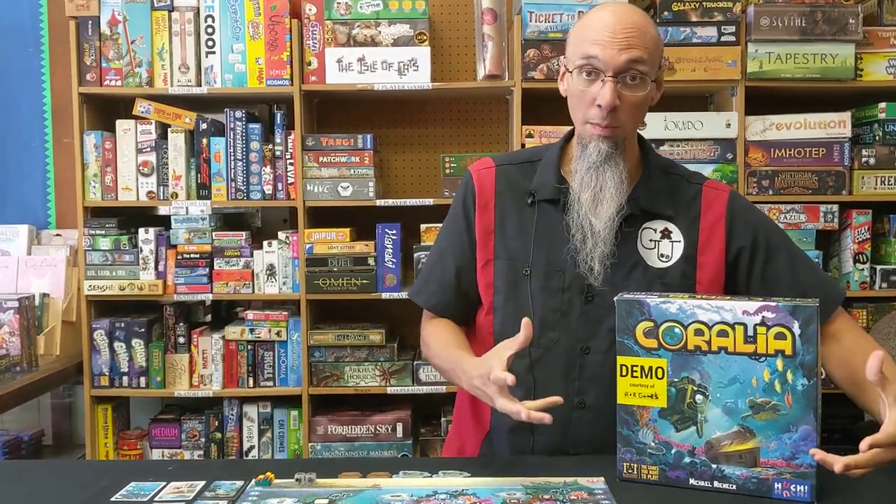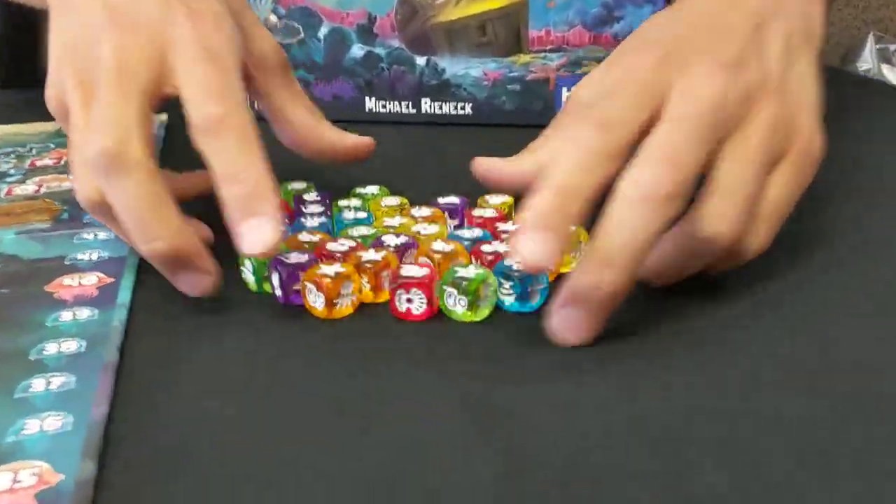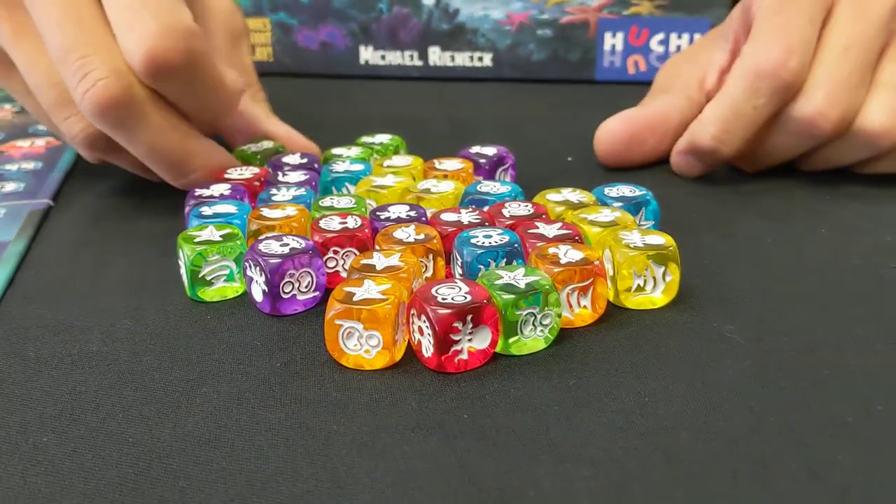Hey everyone, Kylie at Games Unlimited. Today I want to show you Coralia. This game is from R&R. It came out earlier this year and the first thing you will notice, which drew my eye to the game, are all of these gorgeous dice that kind of look like gumdrops.